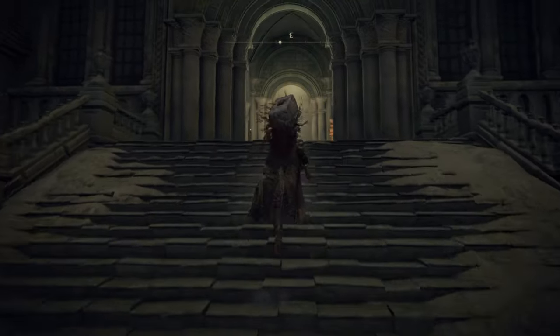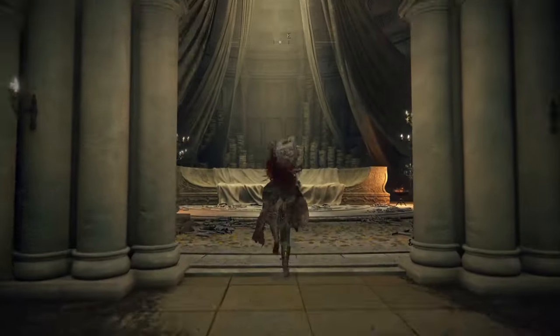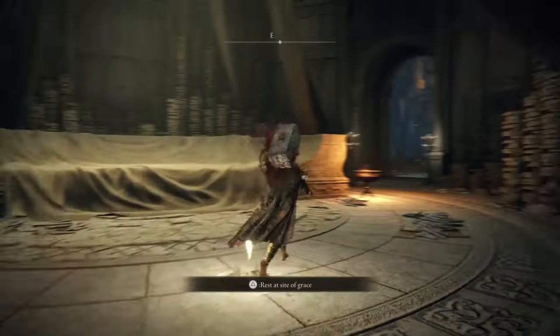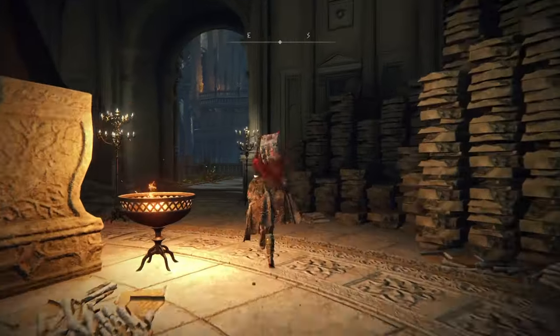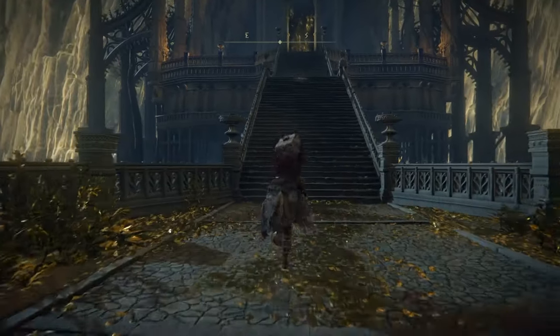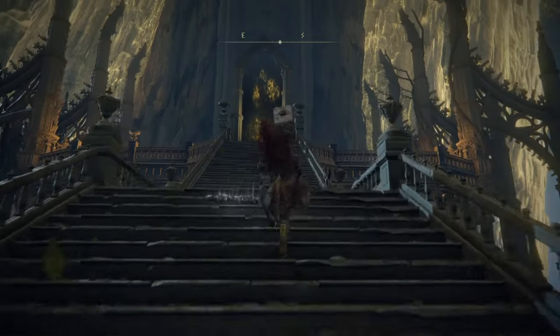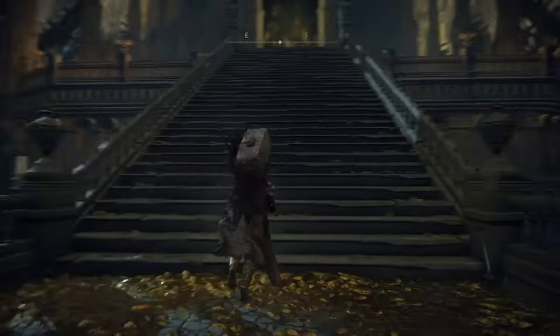There will be an assassin up here. If this is your first time going through it, there will be a grace point over here. Then go over to the right, and there will be a boss. Once you defeat that boss, you will be able to go back and break that seal. There is a summoning pool and everything up here.